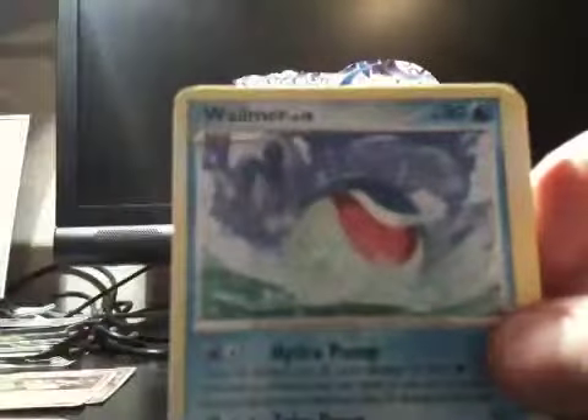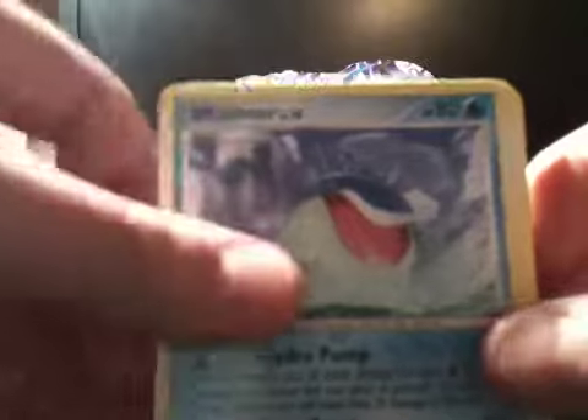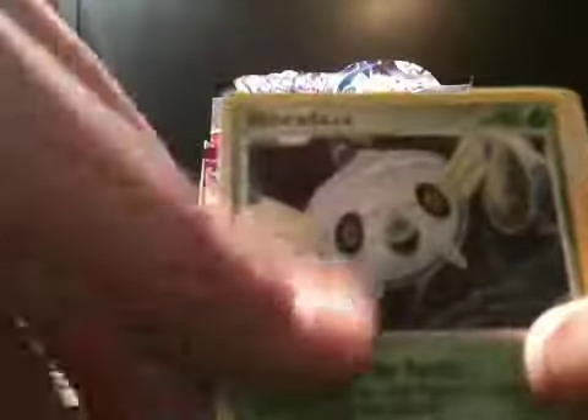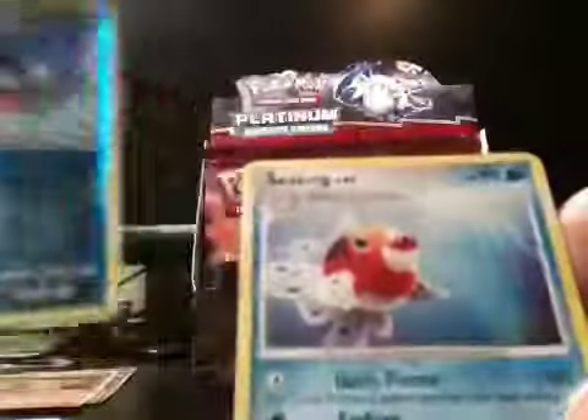Magma, Wilma, Raichu, Mankey, Dodulo, Pikachu, Magikarp, Linkada, reverse Wilma, and Seaking.